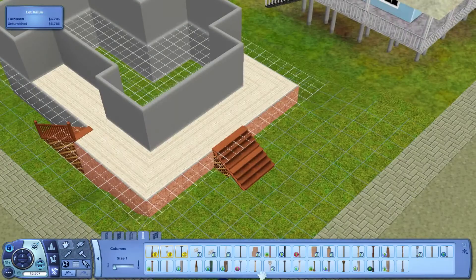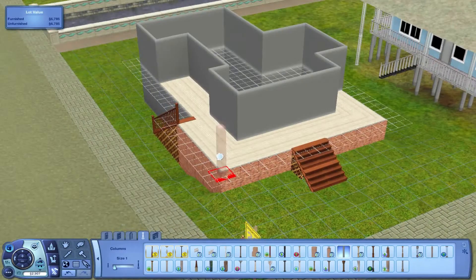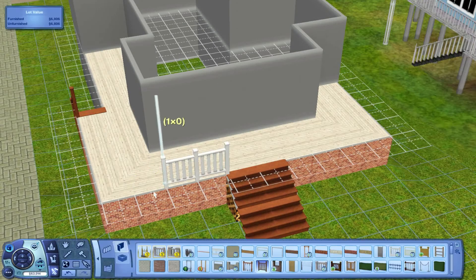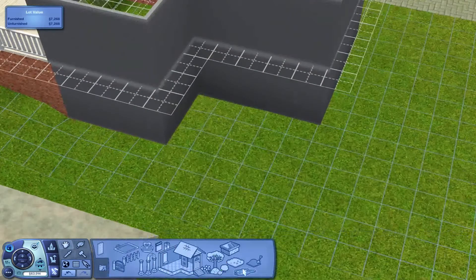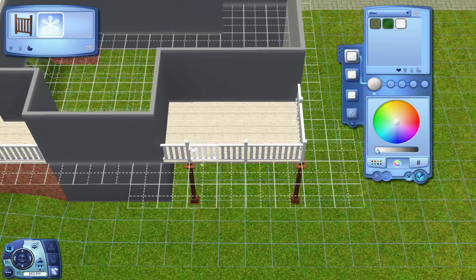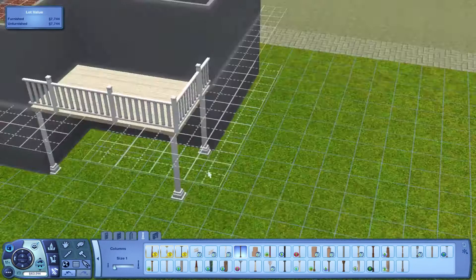However, this house was also built during the time I was having troubles with my game. So there will be a few times where you'll kind of see the mouse go a little spastic and be all over the place. Don't worry about that — the lot works just fine. That is just my game; it has nothing to do with the lot itself.